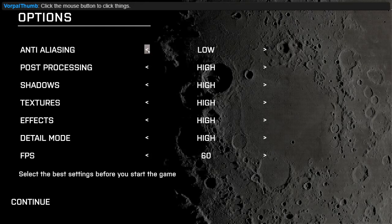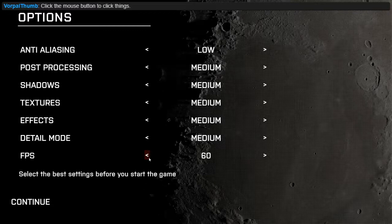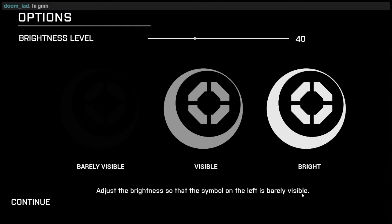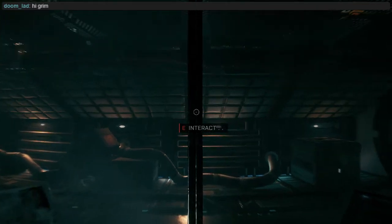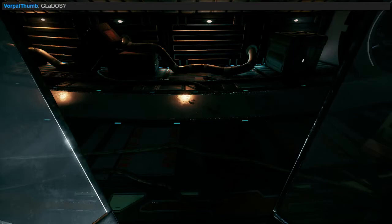Anti-aliasing is off. Can I turn that off? The tutorial says click the mouse button to click things — thank you for that. 'Cryosleep interrupted.' I was told I could move around and look around with the mouse. I'm not in cryosleep anymore.